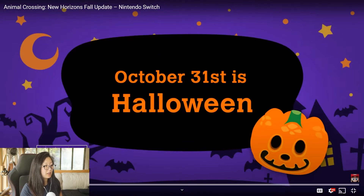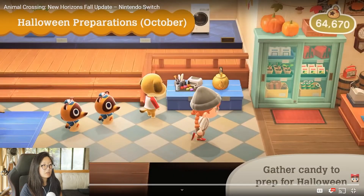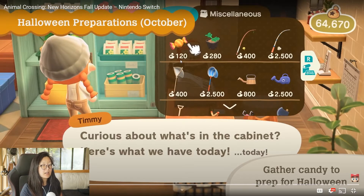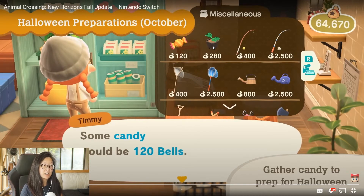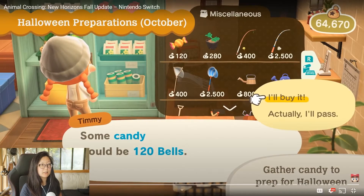It says October 31st is Halloween. Now we are here in Nook's Cranny, which has Halloween items where there used to be the summer seasonal items. So the seasonal items are back. Looks like this scarecrow, even though it is a DIY, you can actually purchase it too. And you gather candy to prep for Halloween. You go over to the cabinet and purchase the candy, which is 120 bells. And next to it is the pumpkin starter, which looks like it's in a little container, very much like the other crops you can buy, like the flower seedlings. I wonder if Leaf will have them too.